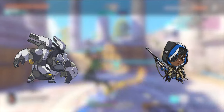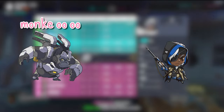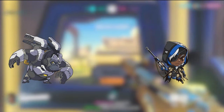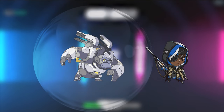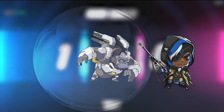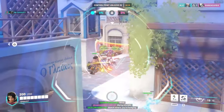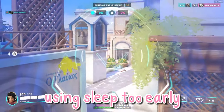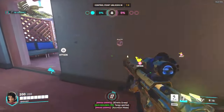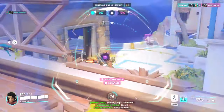For example, let's say the enemy team has a Winston. You know this monkey is going to dive you because you're the Ana, one of the biggest threats for their team. Now, let's say the monkey dives you — he drops his bubble, and you have sleep. Go into that bubble and use your sleep dart to immobilize him, then reposition yourself closer to your team so that they can help you. I frequently see players using their sleep darts too early, hitting the bubble, and completely missing the monkey. Don't be afraid to take a little bit of damage if it means saving your life. You are the cornerstone of the team — if you die, the team dies.